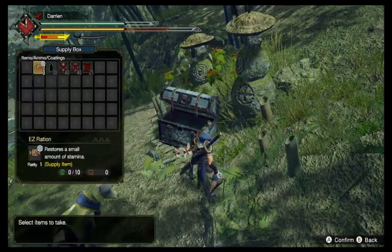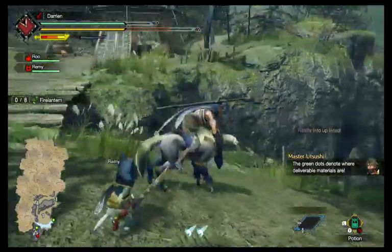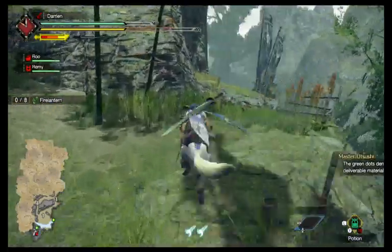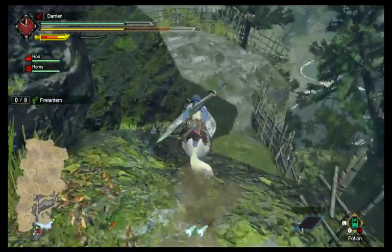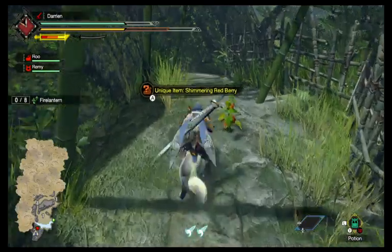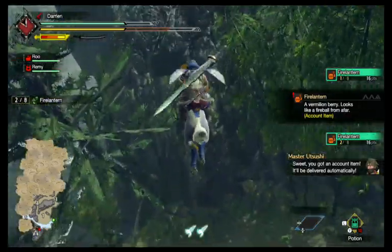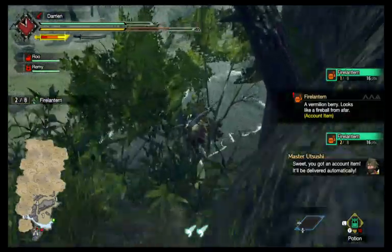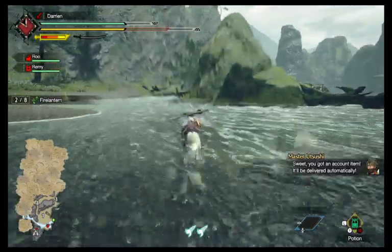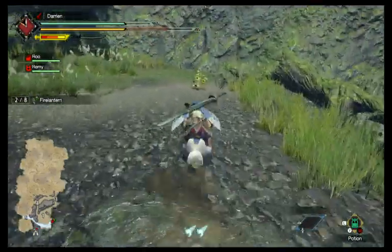What I recommend here is to grab your potions and rations, get on your Palamute, and head to anything that has a green dot on it — that's basically what we're looking for. Any items we find will count toward our delivery. As the tutorial mentioned, there are some items where you actually do have to transport them, but luckily we don't have to do that.